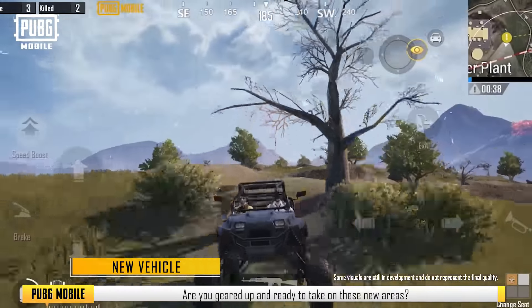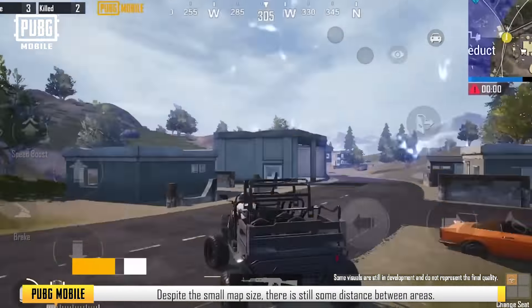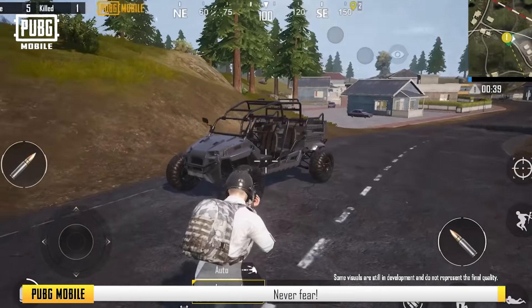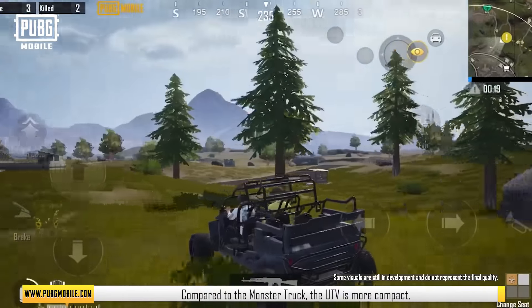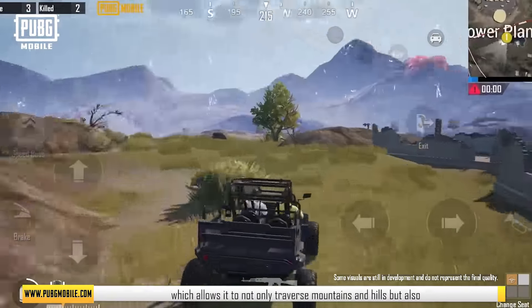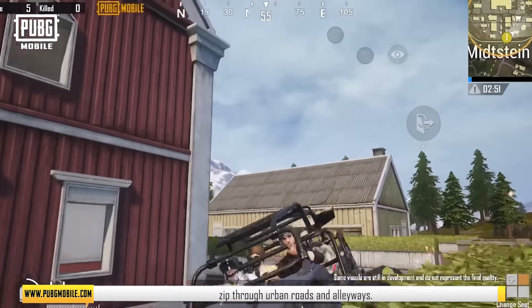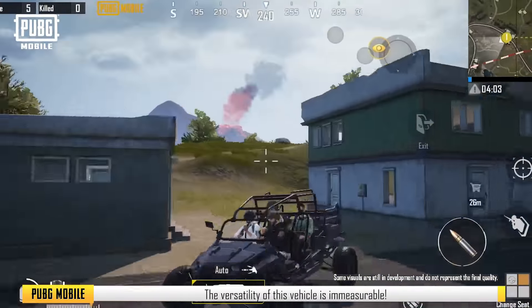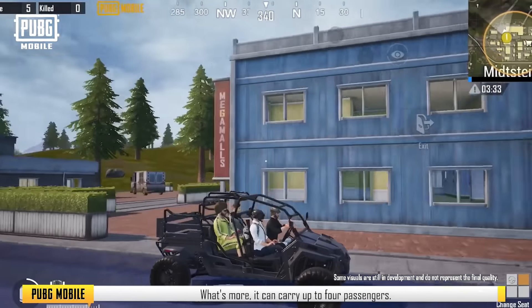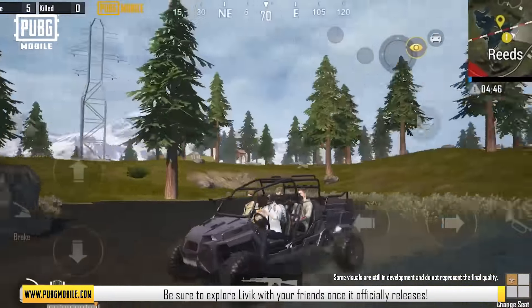New Vehicle. Are you geared up and ready to take on these new areas? Despite the small map size, there is still some distance between areas. In the official map, we'll be introducing a new all-terrain UTV. Compared to the monster truck, the UTV is more compact, which allows it to not only traverse mountains and hills, but also zip through urban roads and alleyways. The versatility of this vehicle is immeasurable — it can carry up to four passengers. Be sure to explore Livik with your friends once it officially releases.